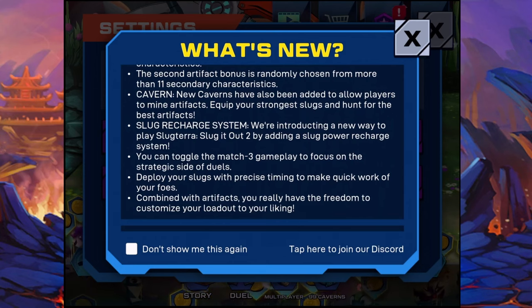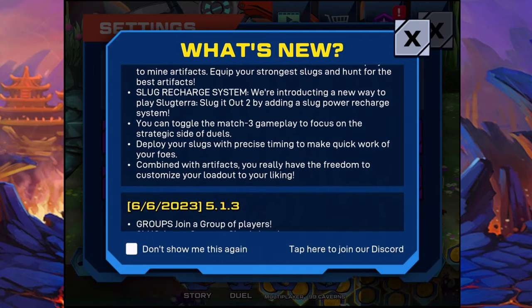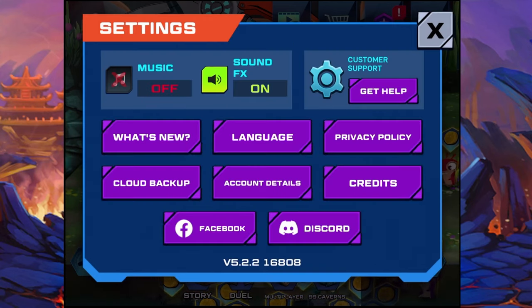We're going to give it a try regardless. You can toggle the match tree gameplay to focus on the strategic side of the duels. I guess that's good, especially for people who are trying to come out with different combos. So they can just focus and see what Slug they're using, the correct order when attacking, and also be ready to defend. I guess it's like taking an extra second to strategize in your gameplay. Then we have deploy your Slugs with precise timing. Combine your artifacts to really have the freedom to customize your loadout. That's pretty cool.